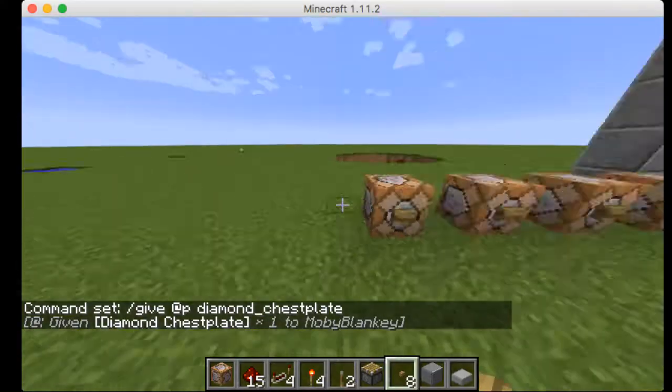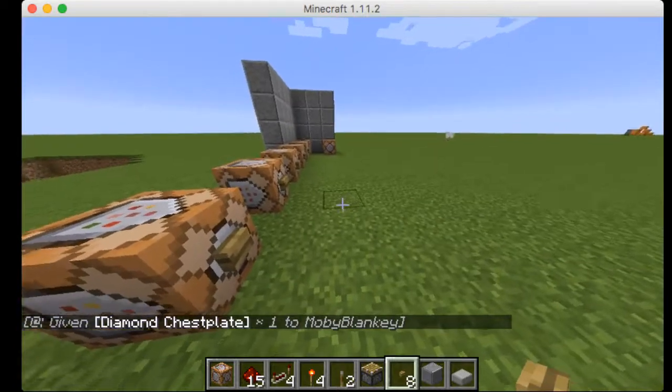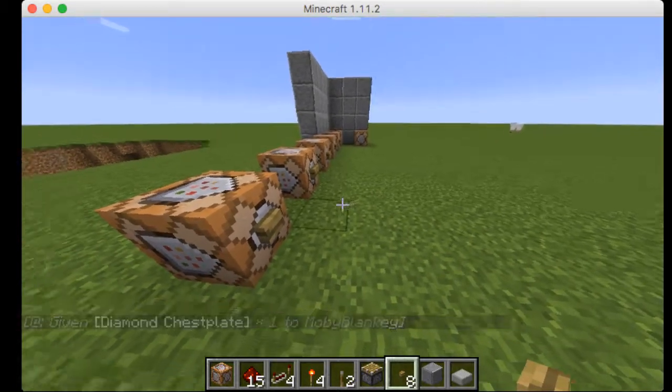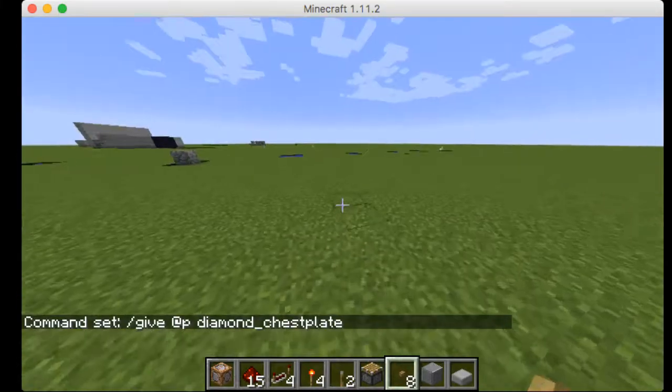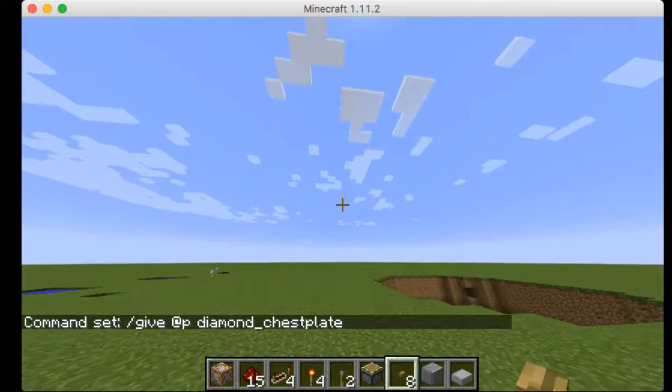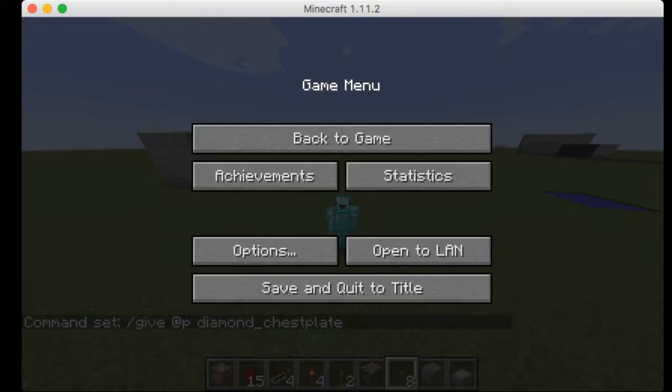Now you can do it with all the other things, like leggings and everything else, but I don't have time for that. All you have to do is, when you type diamond after diamond — or whatever you want, iron, diamond — put it underscore and then the armor piece name. All you have to do is press shift and then do the little minus button. So guys, hope you enjoy! That is it for today's video. Hope you enjoyed, and peace.